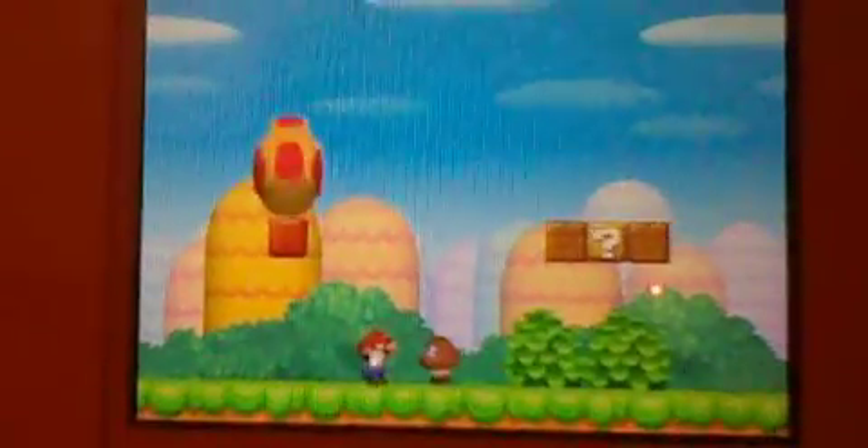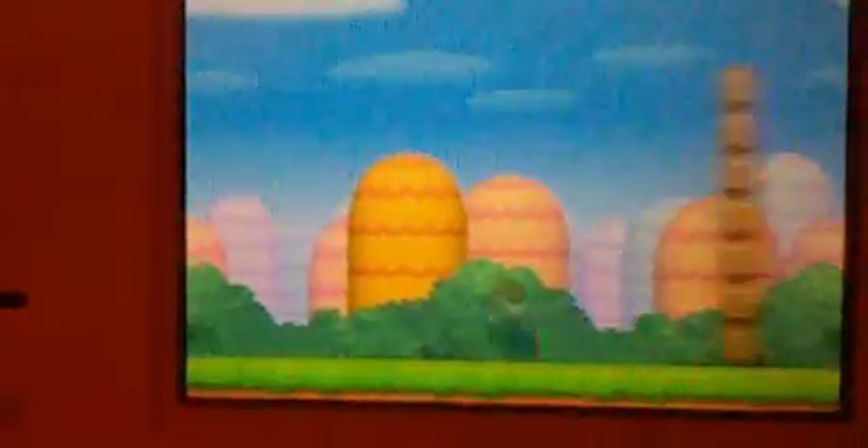Okay guys, this is my last thing I wanna show you. If you manage to get to the stairs at the end of the level fast enough and you go through them — like this — it gives you secret coin blocks so you can actually get up. That was pretty smart of them. I realized it doesn't always give you three — it just gives you enough so you can still get up.